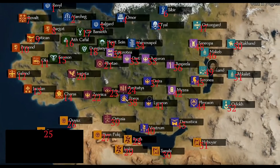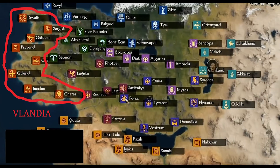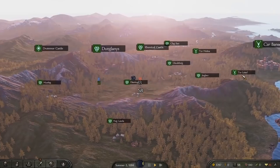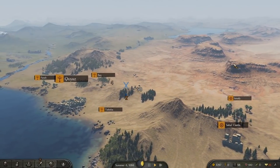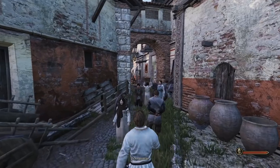The Bannerlord map could have changed since this photo was taken, but per the above, we can see Sturgia in blue at the top, Batania in green, Vlandia in red on the west coast, Aserai in orange to the south, and Kuzekane in teal to the east. In the center of the map we have the Empire, split into three factions: the Northern Empire in light purple, the Southern Empire in dark purple, and the Western Empire in maroon. Each major faction is made up of a collection of clans with their own diplomatic power struggles, and each faction region has their own minor factions — mercenaries, nomads, and outlaw leagues with their own agendas outside the struggle for power. You can ally these minor factions or go to war with them, whatever you choose.